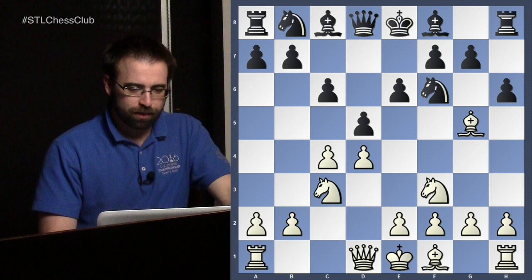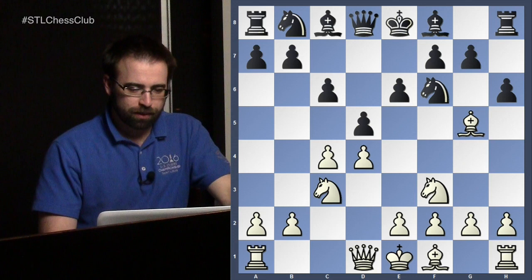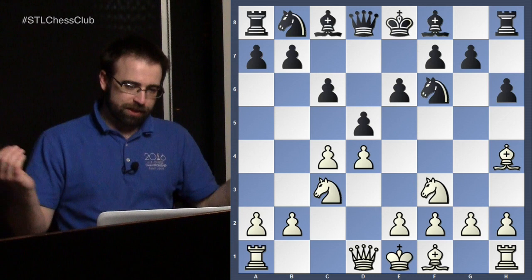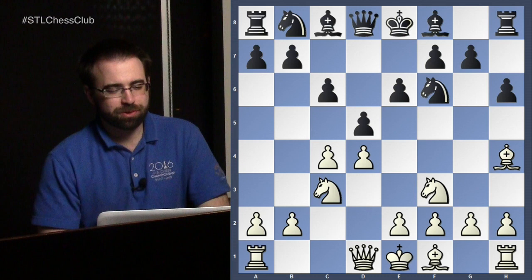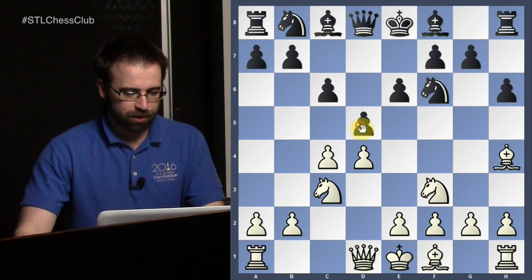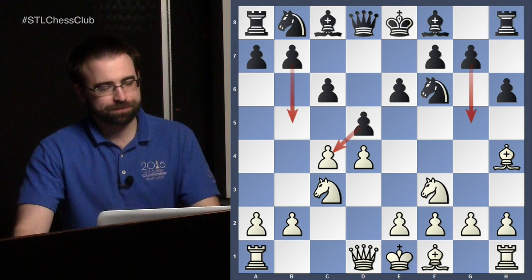We looked at the positional lines that can occur when they take on f6 in our last video, but tonight we're going to look at perhaps one of the most normal moves you could play in this position. I don't want to give up the bishop, so I just maintain the pin. If you do nothing and develop, I'll just play e3 and life is great. But Black is going to do something risky — a combination of taking and holding on to the pawn mixed in with g5.